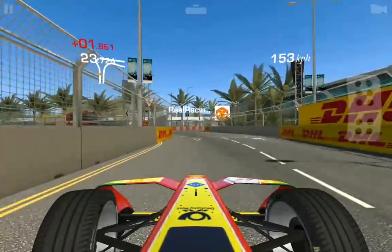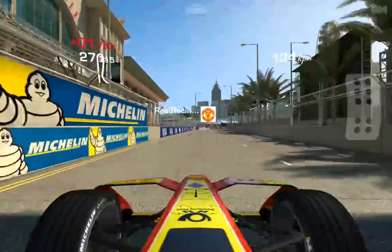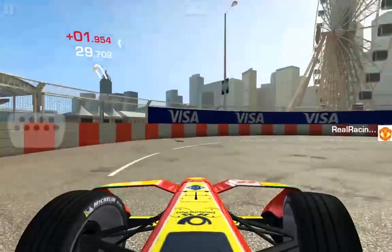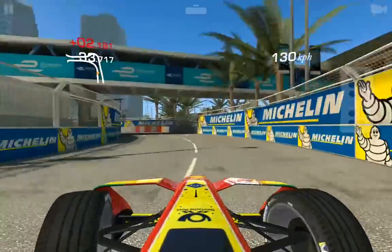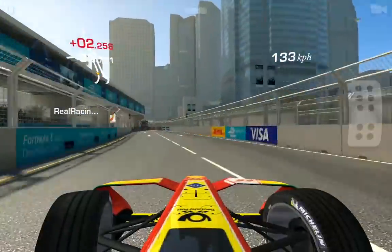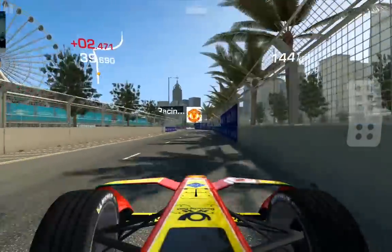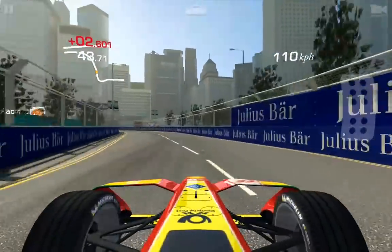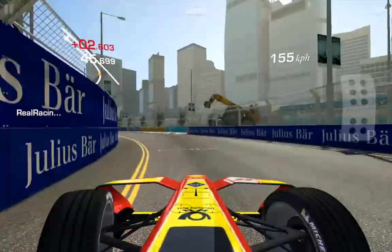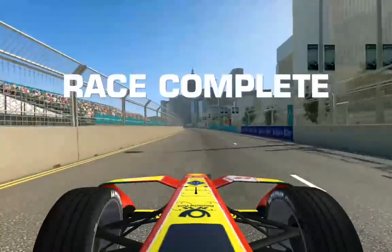So you go around Hong Kong, set yourself a nice lap, think that's a good one, have a look at the time and you are two, three, four, five seconds behind the better ones - whether that's Group A, Group B, or even Group C. You do a ghost challenge against some of the others not necessarily right at the top, but people above you, and they're all crashing and banging into a wall.